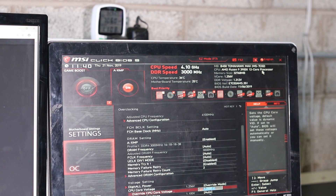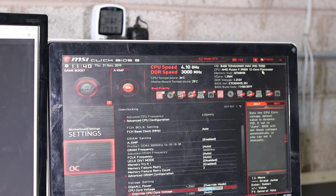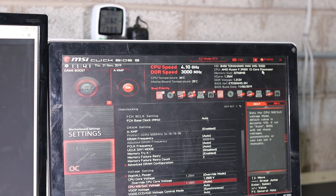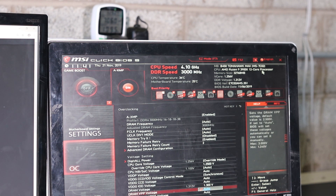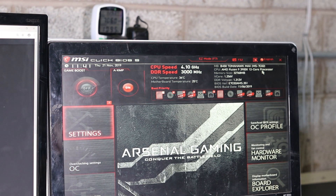The next thing I changed is the CPU core voltage — I chose override mode to manually set it lower, to reduce power consumption and heat from the CPU. With the original air cooler at maximum performance it can get quite hot. I also increased the DRAM voltage. That's basically it — save the settings and boot.